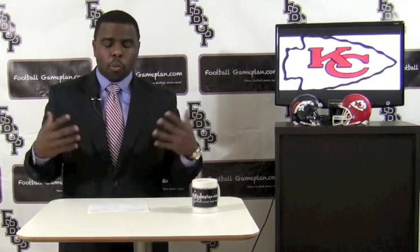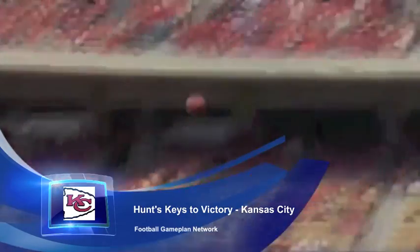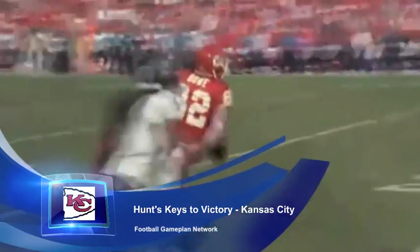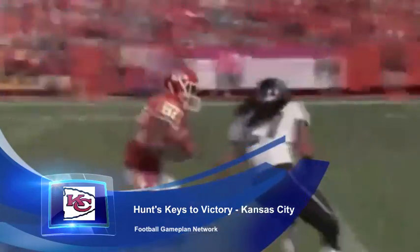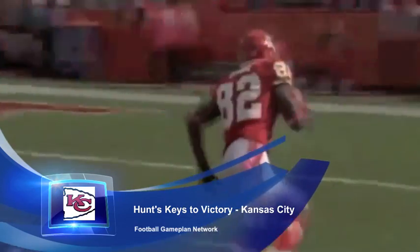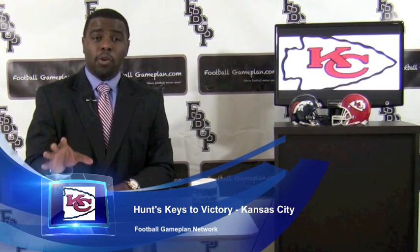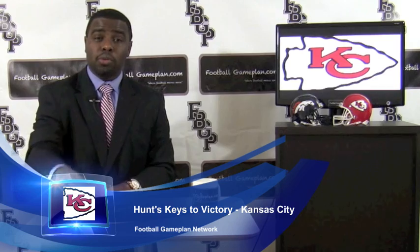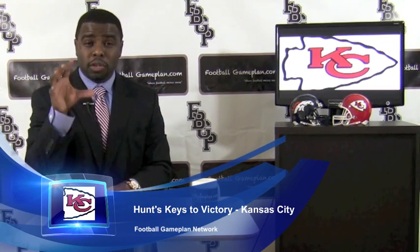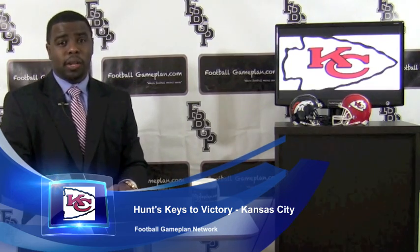Now you look at the Chiefs on offense. You want to work the middle in the passing game — you've got to stay away from the edge with those Denver Broncos corners. Work the middle, take advantage of those safeties. Even if you have to move Baldwin around, take advantage of the interior defense in the passing game of the Denver Broncos. You have to push more vertical; right now the Chiefs are a horizontal type of passing game. A vertical push in the passing game is going to loosen up that defense, and Jackie Battle will be able to run the football if you start to stretch the field vertically, which is why they had some success against the Oakland Raiders.